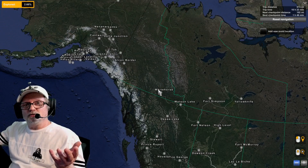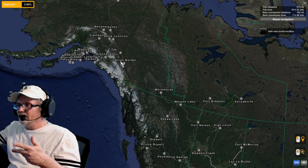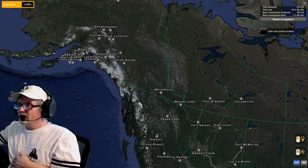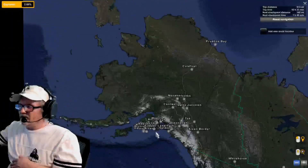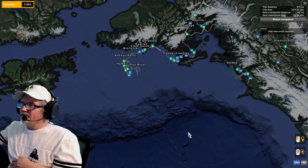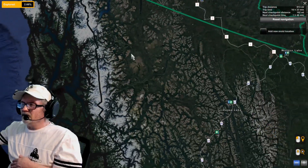Since we can't use Pro Mods right now, we can't use a map that connects this — if you know of one let me know, but I haven't found one yet. I took the 'no ferries' option off and now you can take a ferry from here up to the north of Alaska.